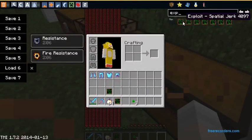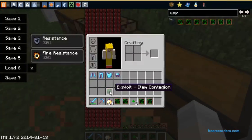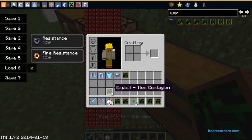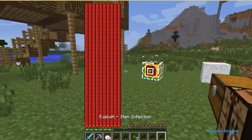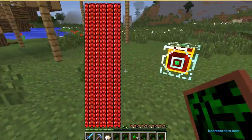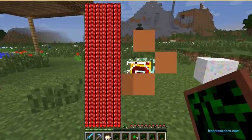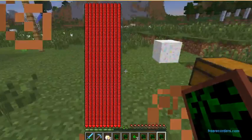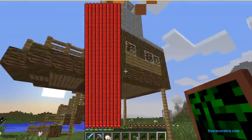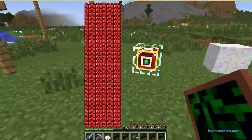Let me talk about exploits — what these guys are. So, item infection makes it so the item they're using — if it has durability, like a sword or pick or any tool or weapon — it will run out in like three to six hits, I think. Mail bomb basically does this...